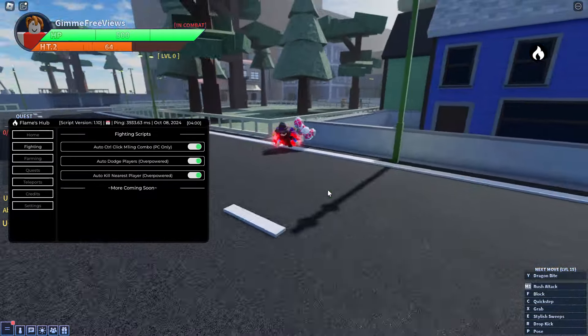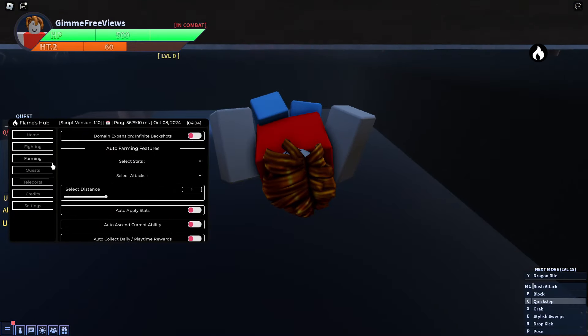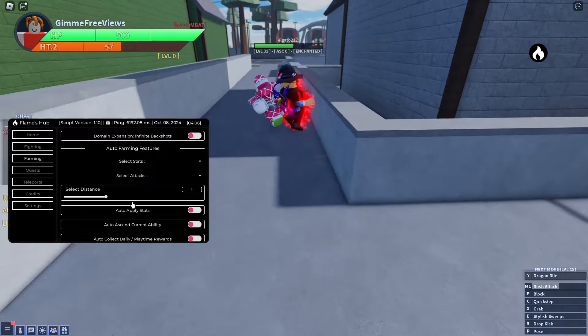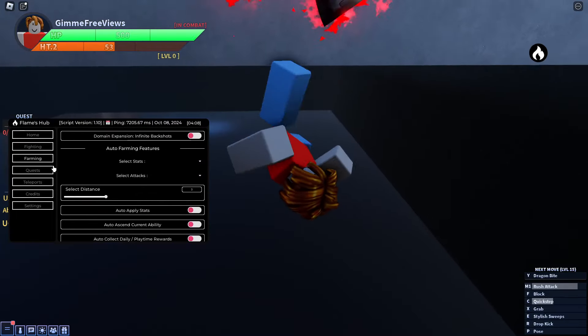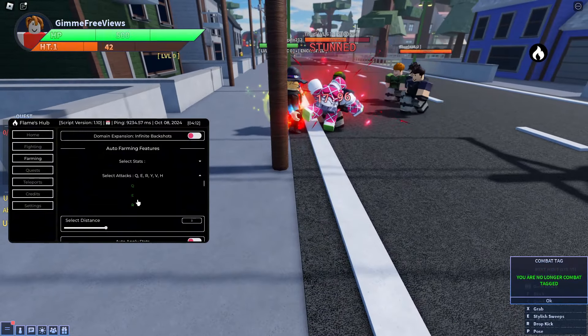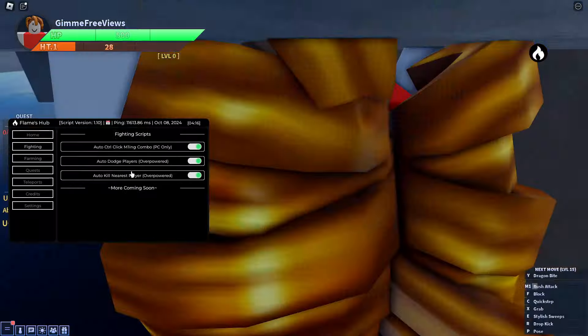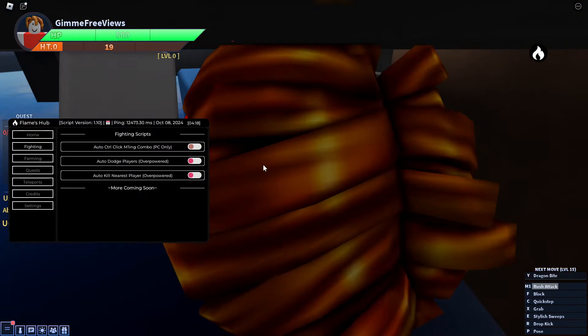We can go under the map actually, and do farming with auto attack here. You can select all the different key binds on your keyboard and auto attack. Let's go ahead and turn that off.